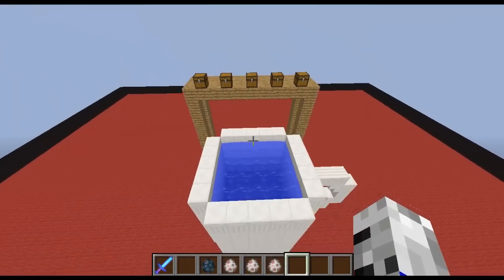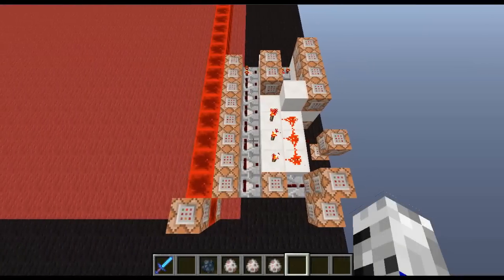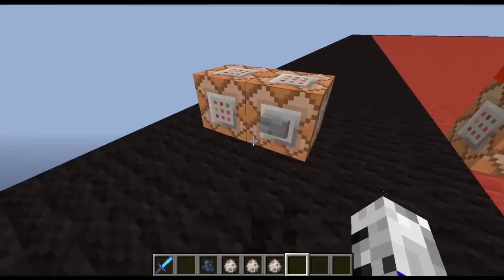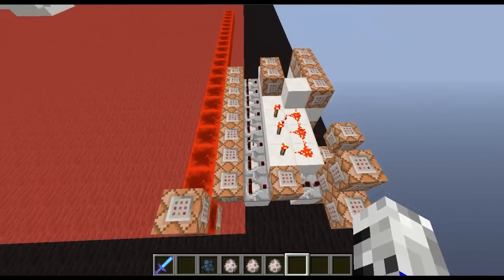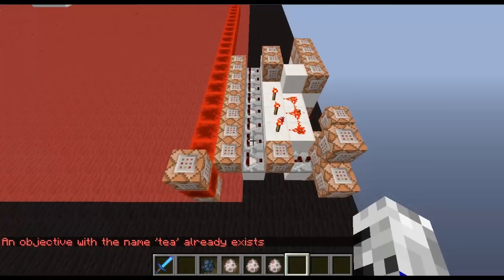I'm going to show you how this thing works. First of all, you want to start off by making an objective — scoreboard objectives add — you can call it whatever you want. I called it 'tea' and you want to make it a dummy.